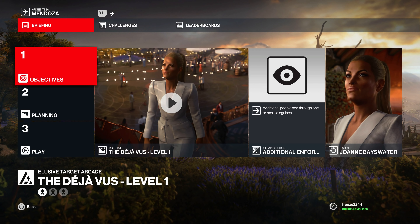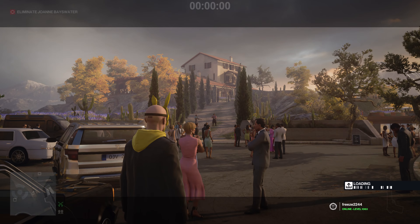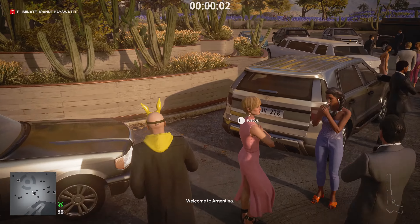From mastery level one we have Joanne Basinwater. The complication for this is additional people that see through your disguises, but don't worry about that. We're going to start in the parking lot with the default equipment, and the first thing we need to do is get the invitation to the venue.